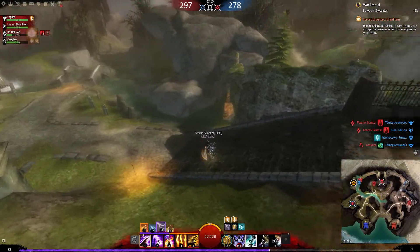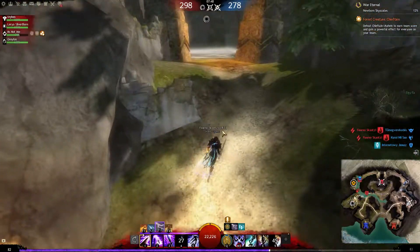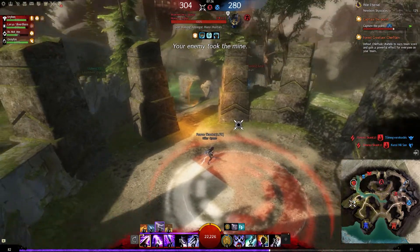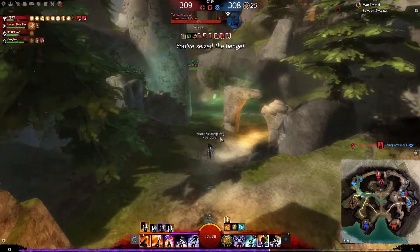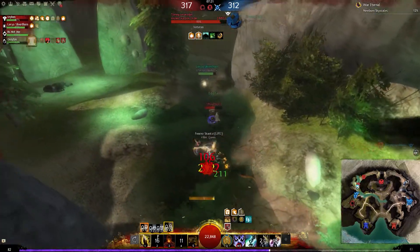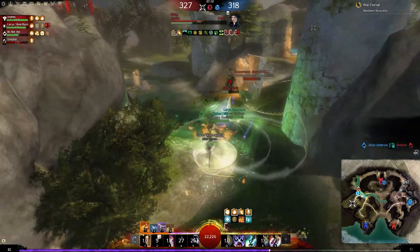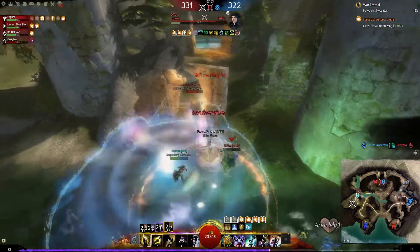No stomp game today. There are three people from our team on beast against that necro — we should be able to take that. We have someone here — guardian running past me, warrior running past me. I can full cap this and then go help out. This necro is low — maybe he has shroud, I don't know. Churning Earth to create some conditions on him. That didn't really work out.